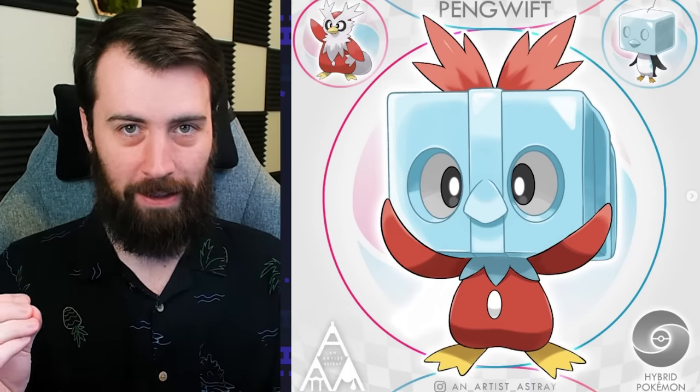Next up we have Penguift, a hybrid between Delibird and Ice-Q, and it comes together so perfectly. Making the Ice Cube head of Ice-Q into a gift? Inspired — truly inspired. You can literally see how this is the baby between Delibird and Ice-Q in the best way. And making the little plumage of Delibird into the bow on top — are you kidding? So incredibly clever.